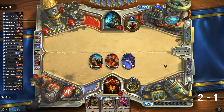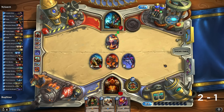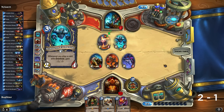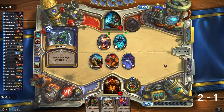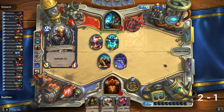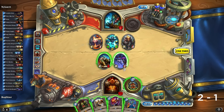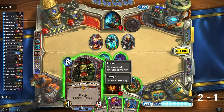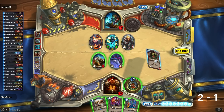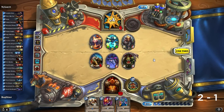Here comes the hex. Wow, totem. What has he got? I would love to see his hand — the suspense is killing me. Okay, Unbound, now a hex, Crackle, Crackle... and it killed him! A Totem Golem. Yikes. How much do we have on the board? 13, 14, 15, 16, 17 — we have enough. 9, yeah, we have enough. Definitely want to do this. There we go, exactly enough — perfect!